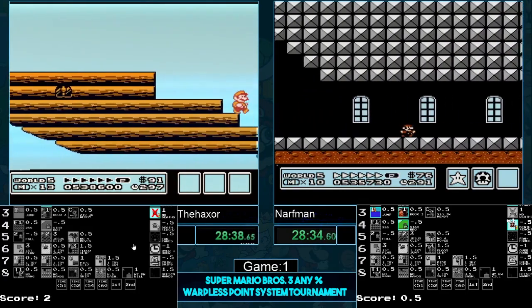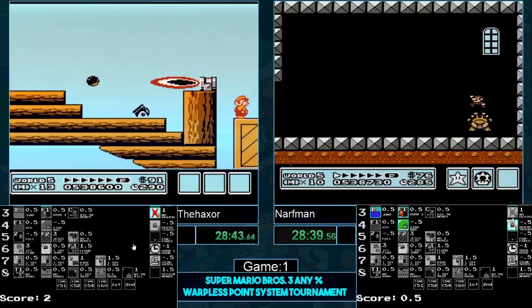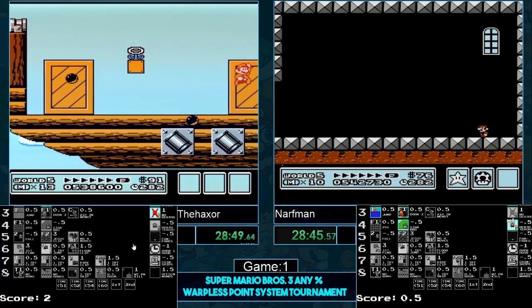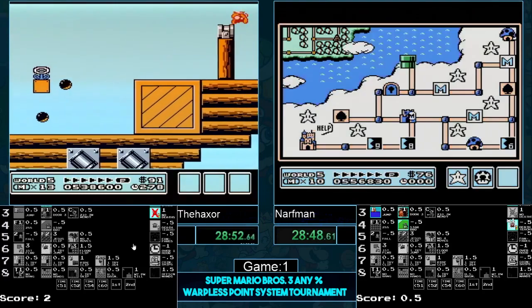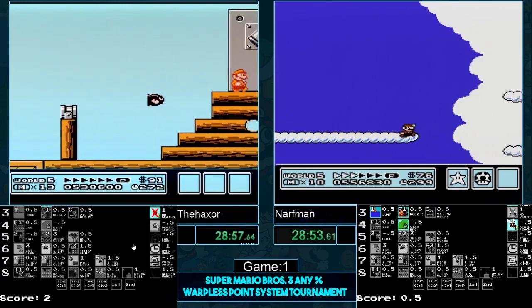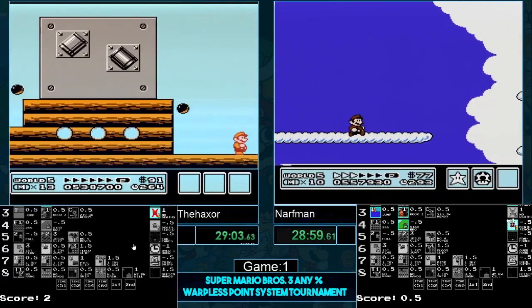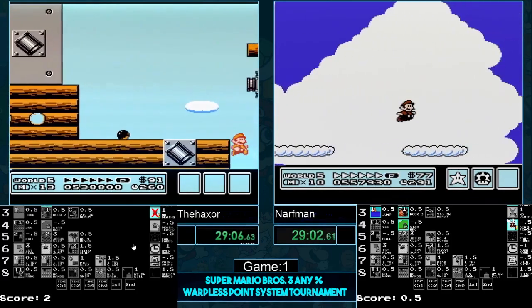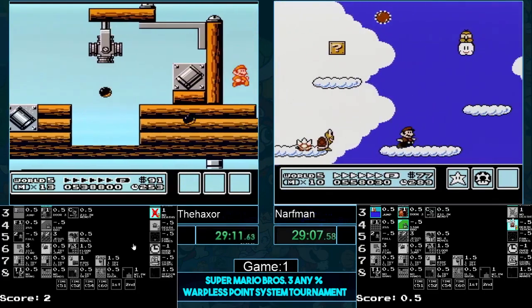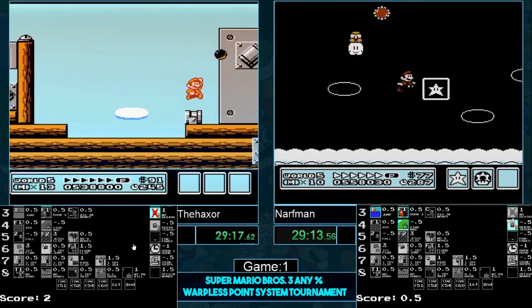Where's Narfman going to get his power-up? I think it might be at the start of the next level. A lot of people think the jesus clip setup is doing a big jump at the first two-block, but what you should keep in mind is all you have to do is a duck jump at the very edge of the brick and that lines you up. He's going to get the power-up there — going back for P-speed. Yes, early P-speed! New strategy? Just kidding — he had to get the mushroom, no early P-speed, no strategy there.